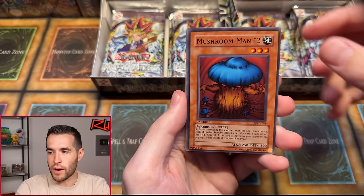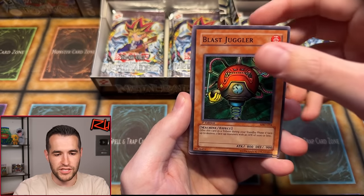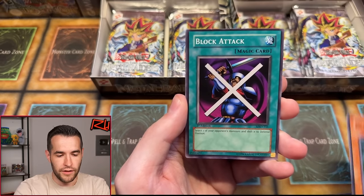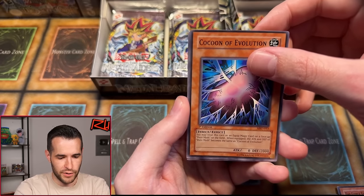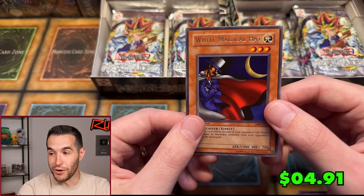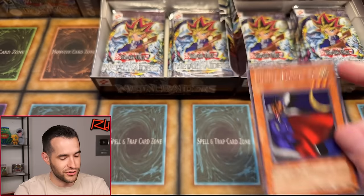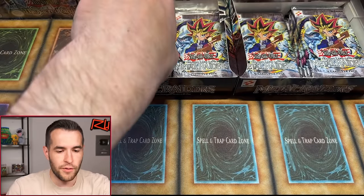Can we get that Gate Guardian Secret Rare? Mushroom Man number two, Blast Juggler, Morocco Grugado number one, Labyrinth Tank, Little Swordsman of the Veil, Block Attack, Cocoon of Evolution — a little bit off-centered, probably not a PSA 10. Musician King and White Magical Hat. This card is so annoying — it rips a card out of your hand, which is one of the most annoying things in a duel. Actually not a terrible card, and PSA 10 probably not horrible since it's a rare.